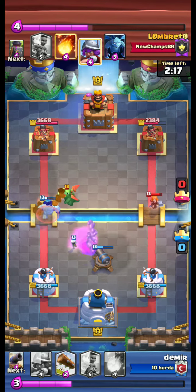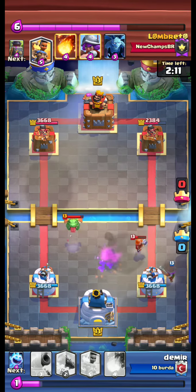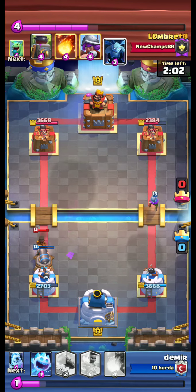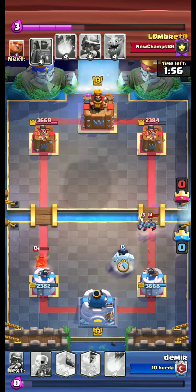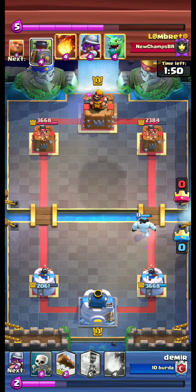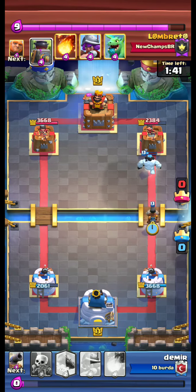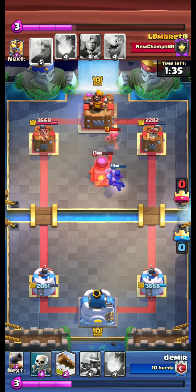A Ram Rider is coming from the right lane. Can we defend? We use our Musketeer and Ram Rider, then use our Cannon and Ice Spirit to slow down the opponent's Ram Rider. The situation is not looking that good. We send our Ram Rider, but the opponent uses the Musketeer.